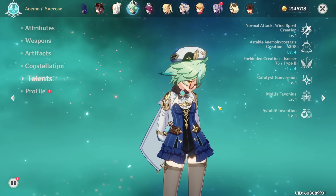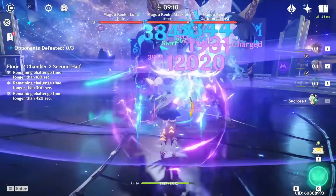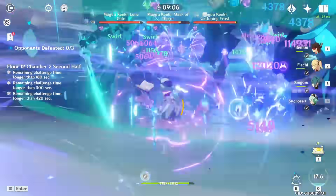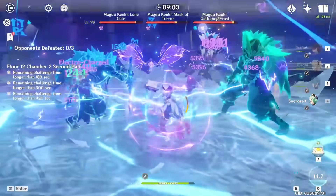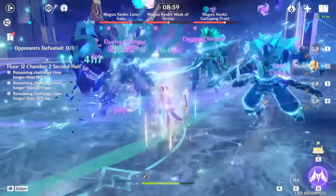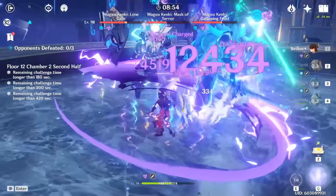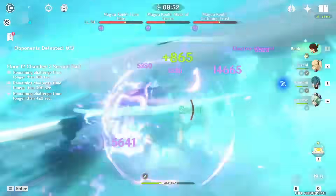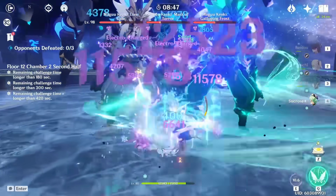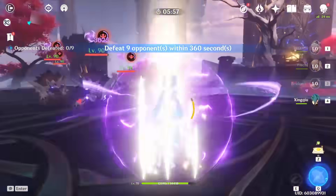Where Sucrose goes from really good to broken is her role in a taser team, which is one of the best meta teams right now. As you can see from the damage on screen, while it's mainly my off-field supports doing a lot of damage, they are greatly enabled by Sucrose. On top of that, Sucrose can deal good damage through her swirls that got buffed in patch 1.6. The buff to swirl is actually pretty huge if you are stacking Elemental Mastery on your Sucrose and leveling her up, since it is a transformative reaction that scales on level and Elemental Mastery.